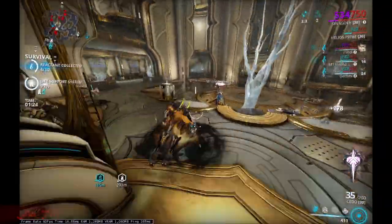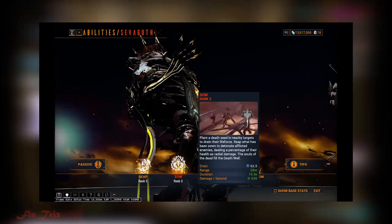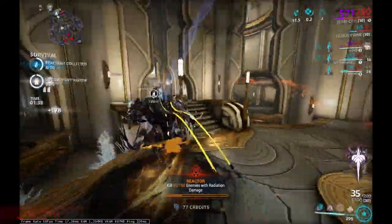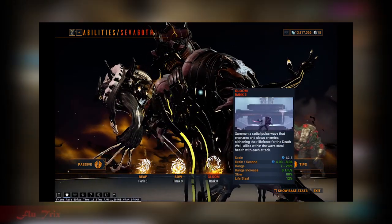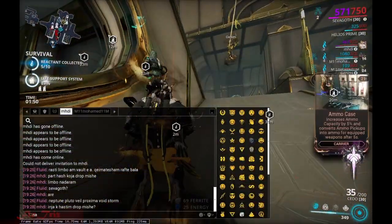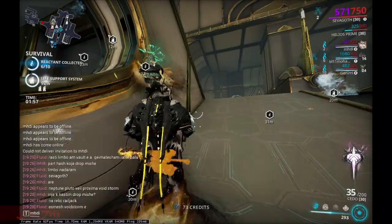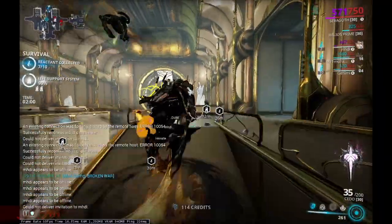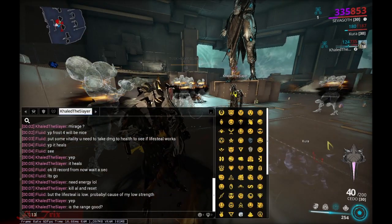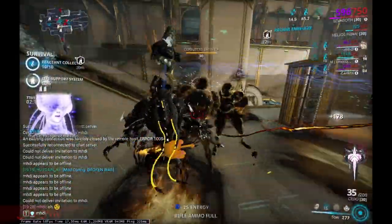His two and three abilities are kind of similar to Nova's Molecular Prime. His two, Bisso, makes AoE damage on affected enemies and it's true damage — similar to Trinity EV — and enemies will deal damage in AoE when they die based on a percentage of their health. His three, Gloom, will slow enemies and has a unique ability not found on other frames: its lifesteal works on both frame abilities and attacks. This means frames like Saryn can also benefit from Gloom's lifesteal with their abilities.